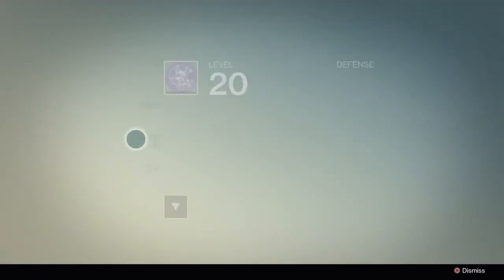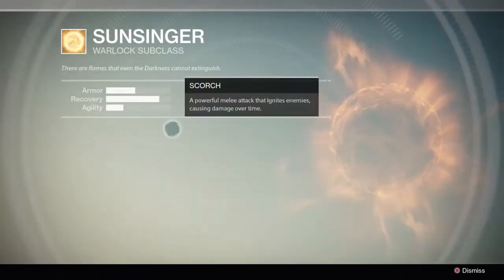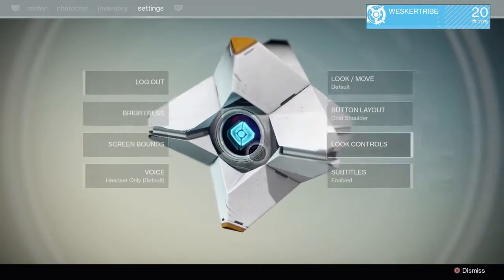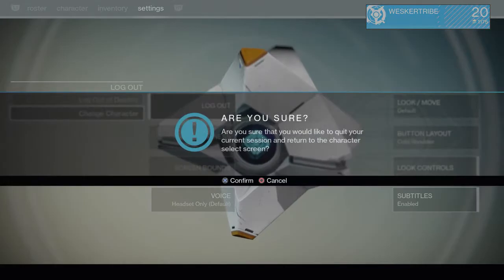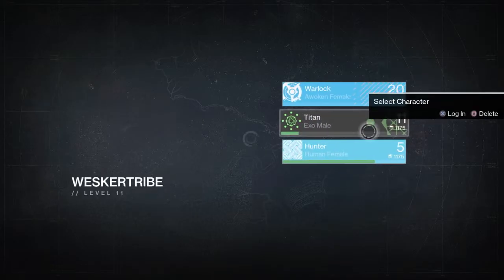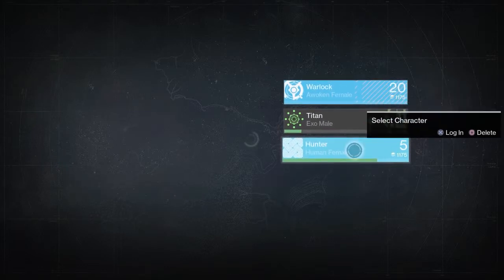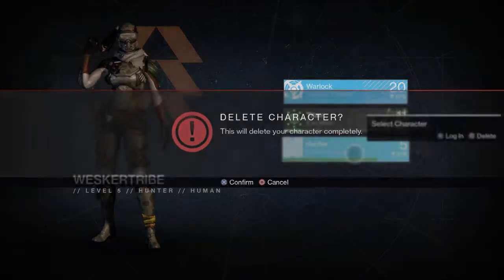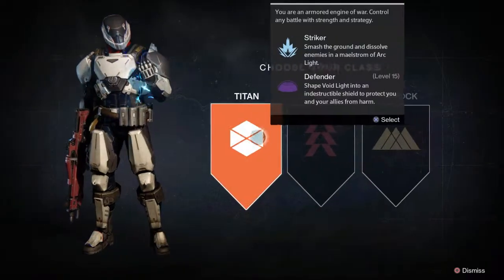I've leveled up that skill tree a bit, and now what I'm going to do is jump onto another character. You're better off playing through the game with your first character - stick to one character, get them to 15, then make another character. I'm going to delete this character.